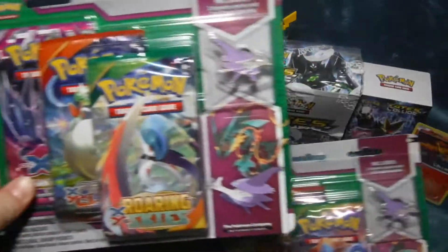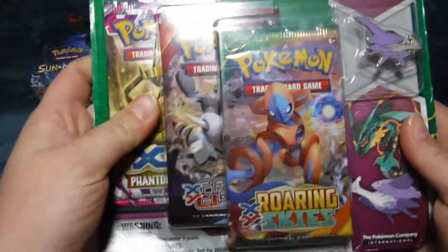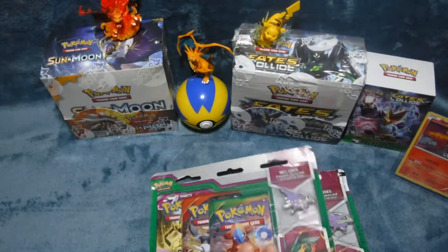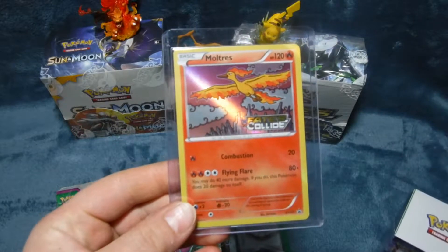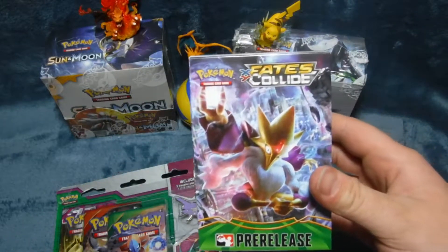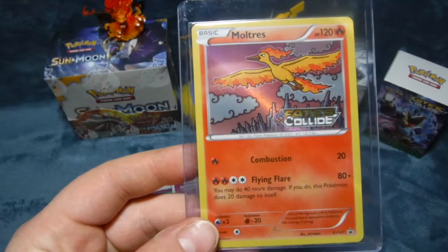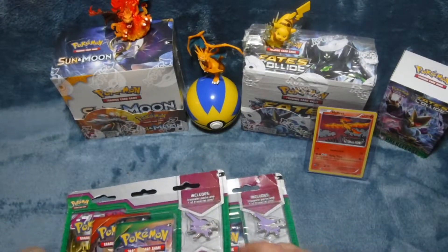Alright, we're gonna start with these — picking up today at Target. These packs are going out of style now, so I was pretty excited to see them still in store. Last time we opened up the pre-release box for Fates Collide and got this freaking sweet Moltres, so I'm gonna show that off for a little while.